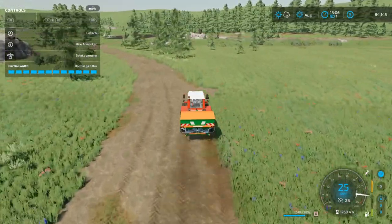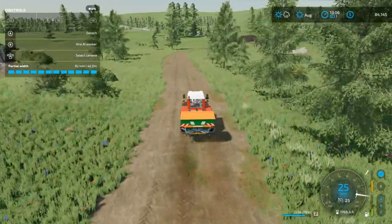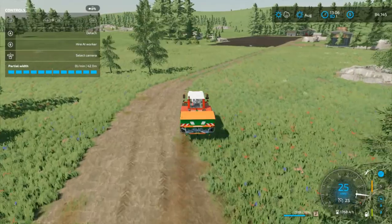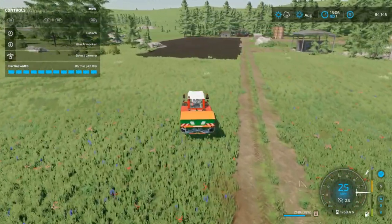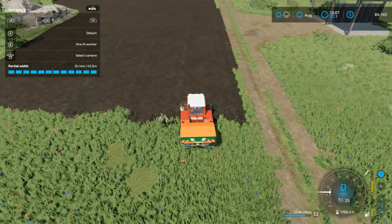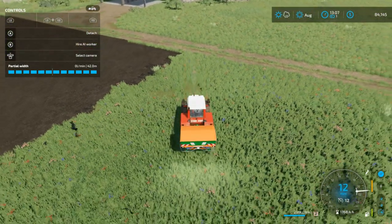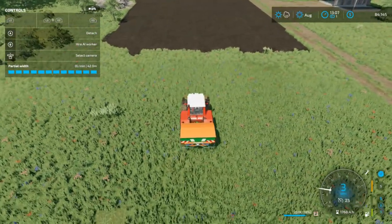But for this first field, we're going to do it. When we get to the edge of the field, we're going to turn around and look at what it takes to start the machine. Now I'll tell you, that thing is about 100-and-some feet wide. We could make it more narrow, but why do more work than we have to? So it's going to take two passes is all it's going to take.